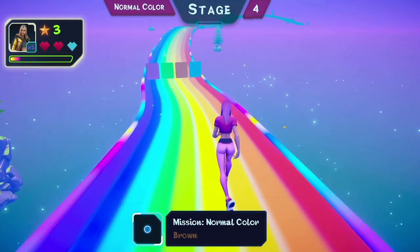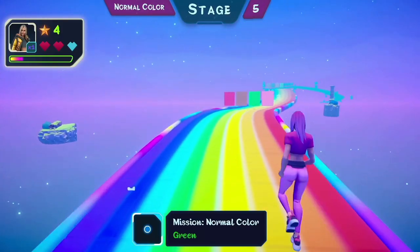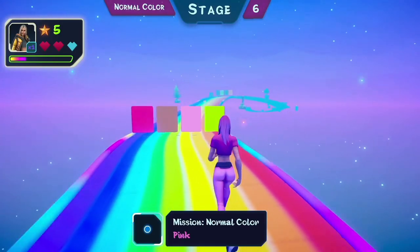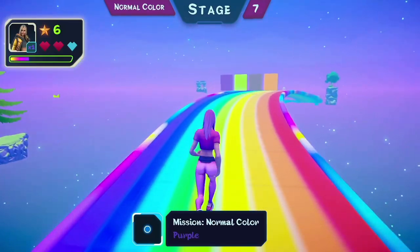Your character basically puts on some form-fitting yoga pants and then runs down a rainbow. Along the way, you encounter colored gates and you have to pass through the current color. The challenge comes in the form of the hues being slightly off from a distance — colors don't truly emerge until you're very close to the gate.